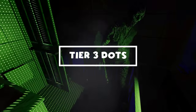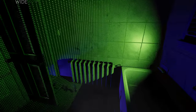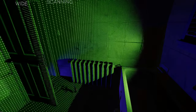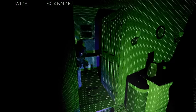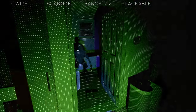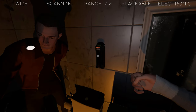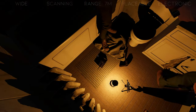The Tier 3 Dots is quite a bit larger than the other Dots projectors. On top of this, it's noisier than the other projectors. It provides a wide spotlight that rotates, scanning a large area projected 7 meters out. It is placeable on most surfaces and it is an electronic. Just like the Tier 2 Dots, this item can be turned off while still placed and can be held during hunts.